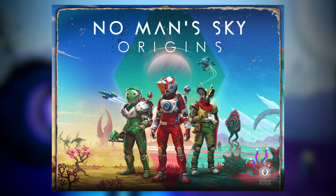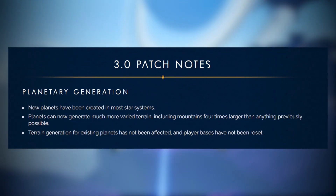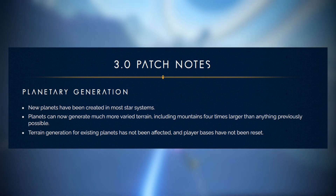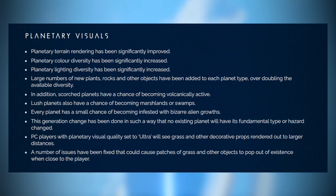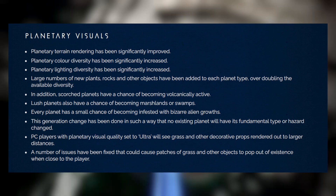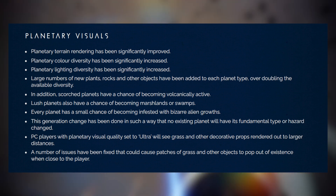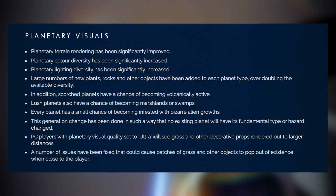The full patch notes are linked in the description if you want to see everything in more detail. No Man's Sky is all about exploring outer space and different planets, so more new worlds have been added to most star systems with more varied terrain, without disrupting the existing ones or destroying any user-built structures. The visuals of these planets have been improved in terms of rendering quality, colour diversity, lighting diversity, and flora diversity, as well as scorched planets becoming volcanically active or lush planets turning into swamps.